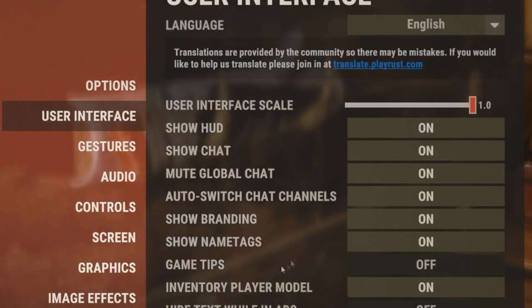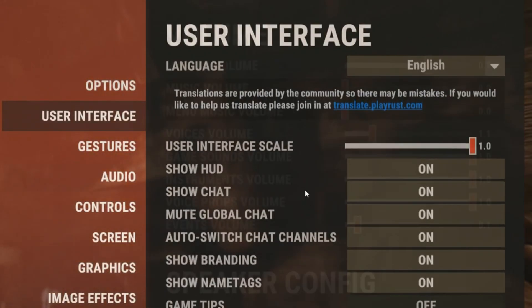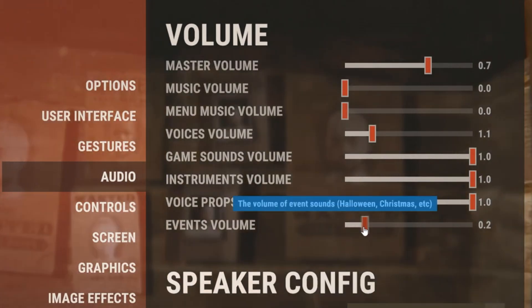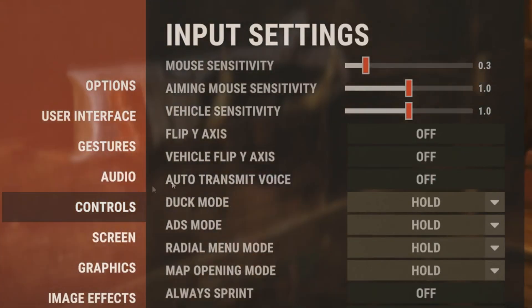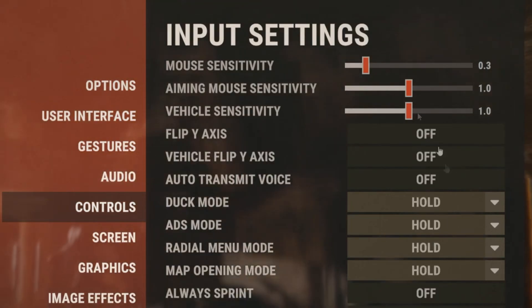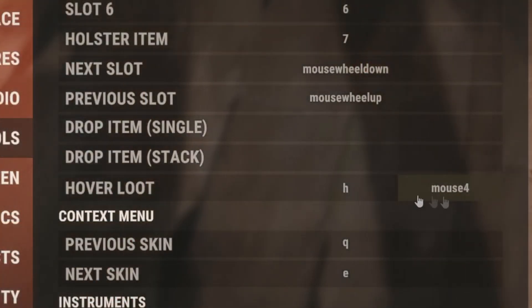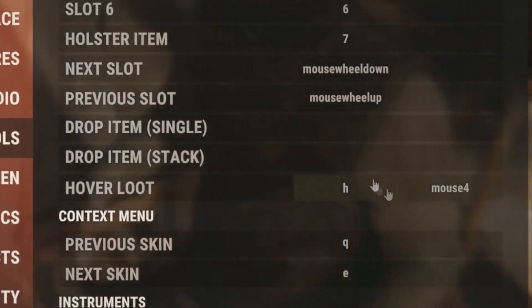When it comes to the user interface settings, all of these are personal preference. For audio settings, again these are personal preference, but I would recommend turning off the music. For control settings, it's best to use whatever you're comfortable with, but one setting I would recommend changing is hover loop — you're going to want to change this to a mouse button, as it makes it a lot easier to move while looting.